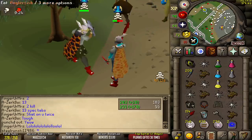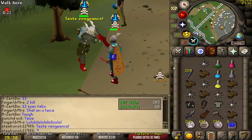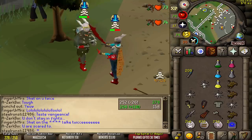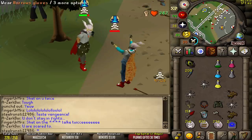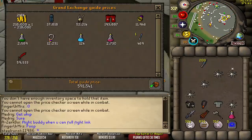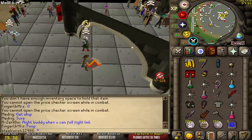These knives are doing work, but bro, I cannot hit on this guy. 123 combat is too high. There we go — 58k. Good fight, bro. Let's have a look at this loot, it's actually pretty good by the looks of it. Not too bad — 600k. I'll take it.